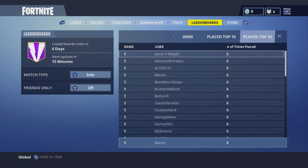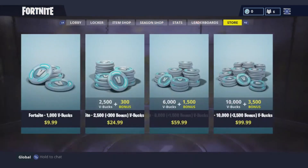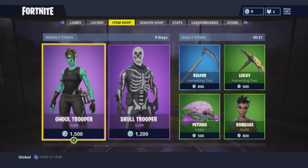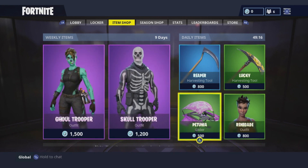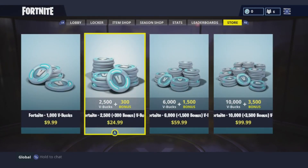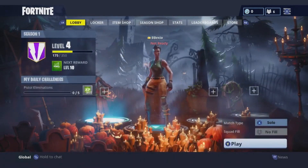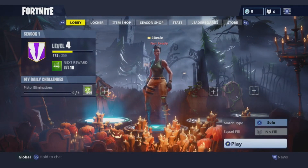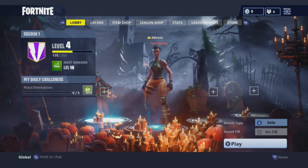So this is where the currency is — 10 bucks for a thousand, and a thousand isn't even going to get you an outfit. The reaper skin and that's pretty much it. If you're going to buy something, the minimum is probably the $25 one. Hopefully there's a way to earn it in-game — maybe when you hit level 10 you get some currency to buy something.